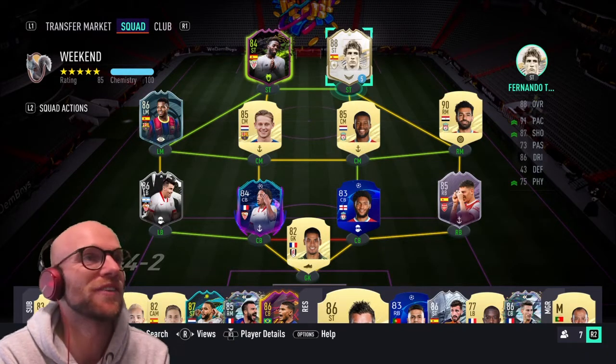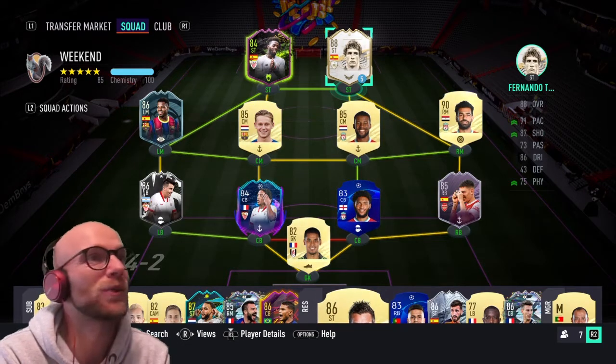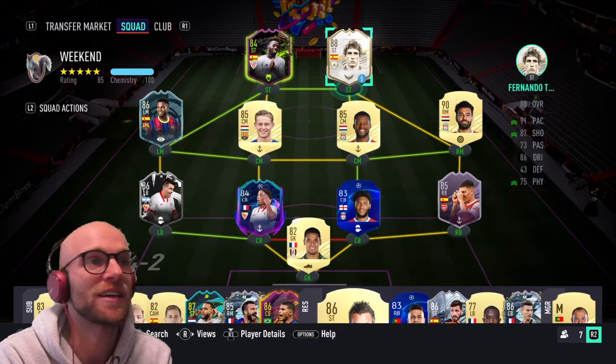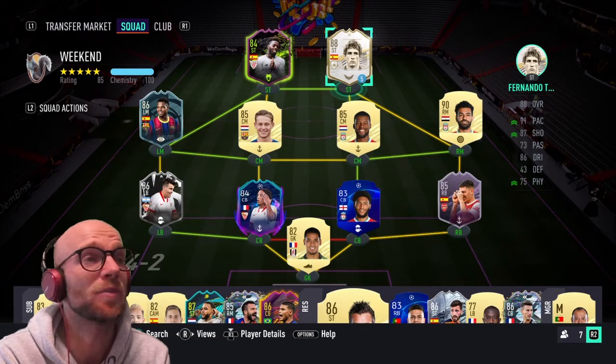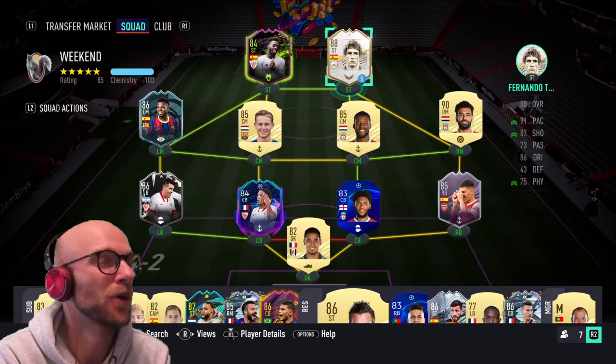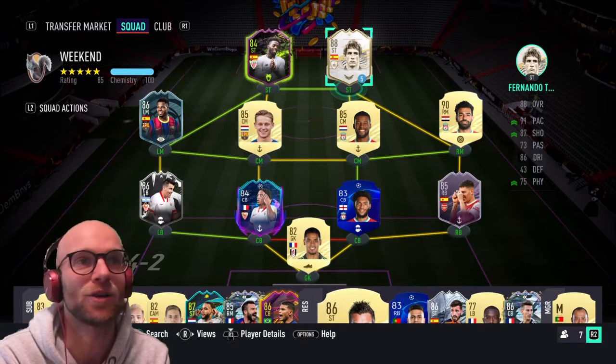This is the team I'll start Fernando Torres in. He's up front with Iñaki Williams. In midfield: Ansu Fati, Frenkie de Jong, Wijnaldum, and Salah. I have the new Acuna at left back — if he gets upgraded we'll make a video on him as well. Koundé, Joe Gomez, and Berin complete the defense, and Areola is in goal.